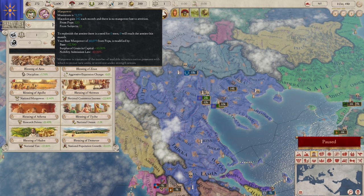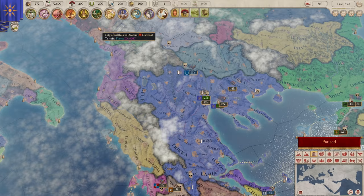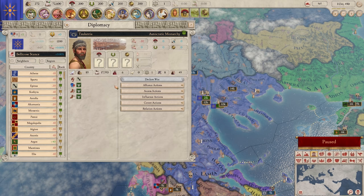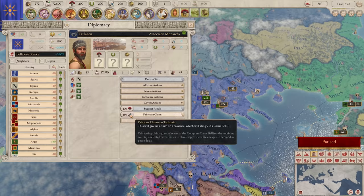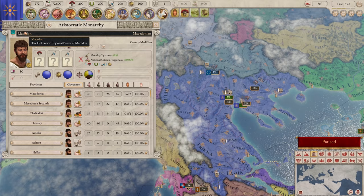So what are our opening moves? Now that we're ten minutes in - welcome to a Paradox Interactive game. The big question for me immediately is: we have 200 oratory power. We could immediately drop 200 on fabricating a claim on a country, which usually costs about 200. Or we could immediately start upgrading our government. We are an aristocratic monarchy, right there.